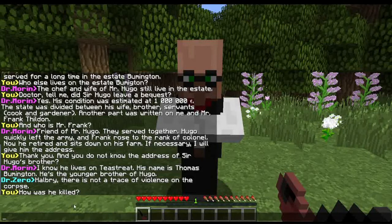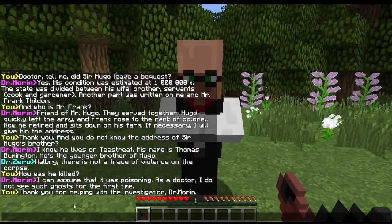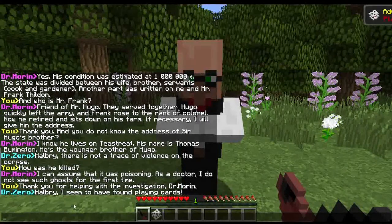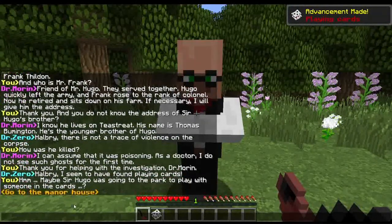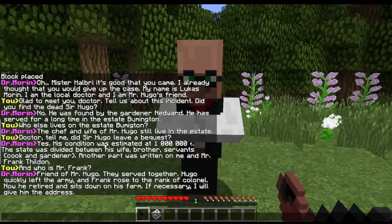This is why I use books — because then you can just read it in your own pace. I really don't like this system. Tell us about the incident. Did you find the dead Sir Hugo? No, he was found by the gardener Nedward — he has served for a long time at the estate Bummington. Who else lives on the estate Bummington?